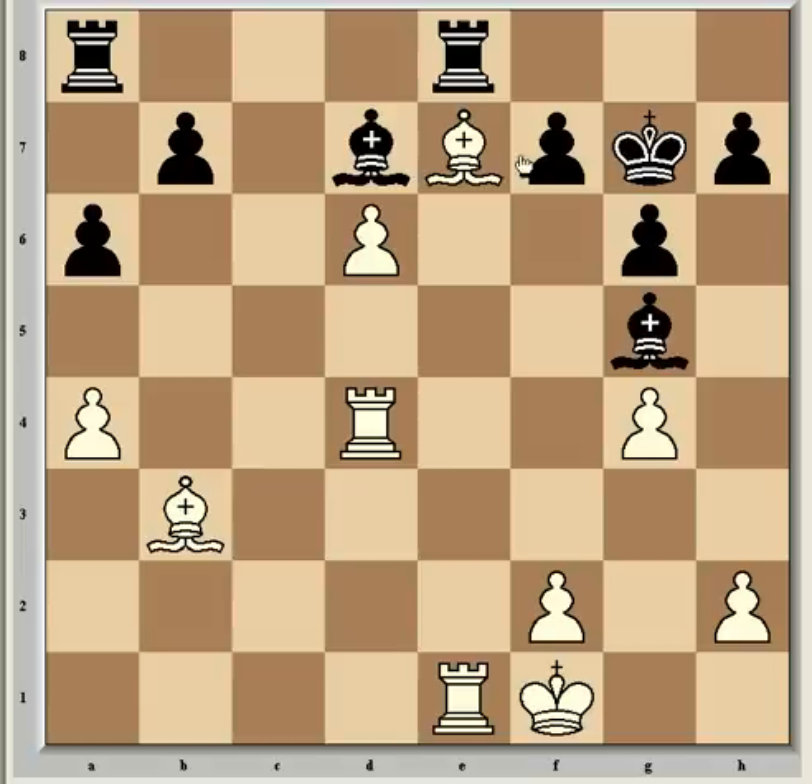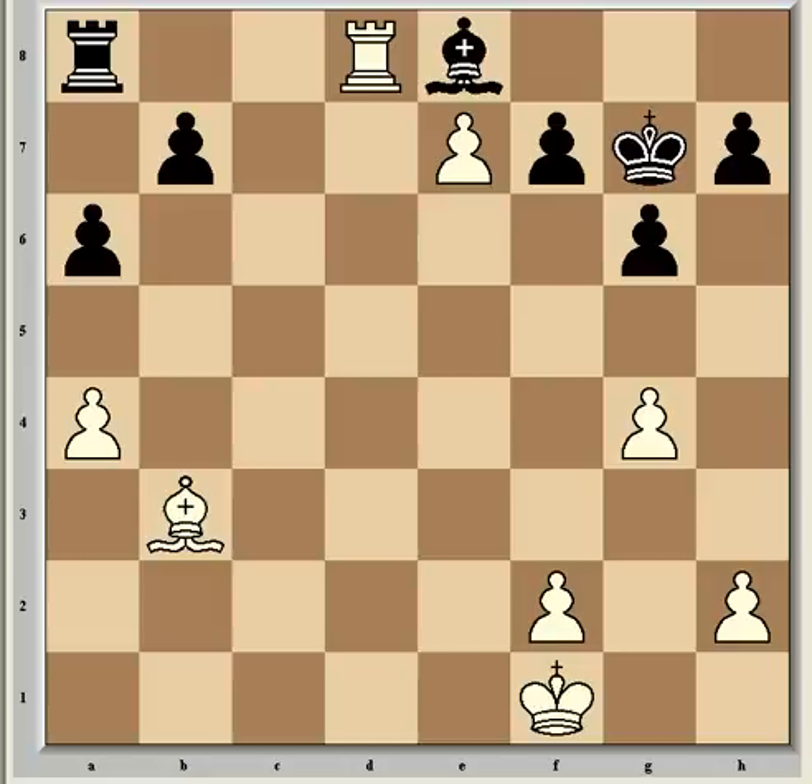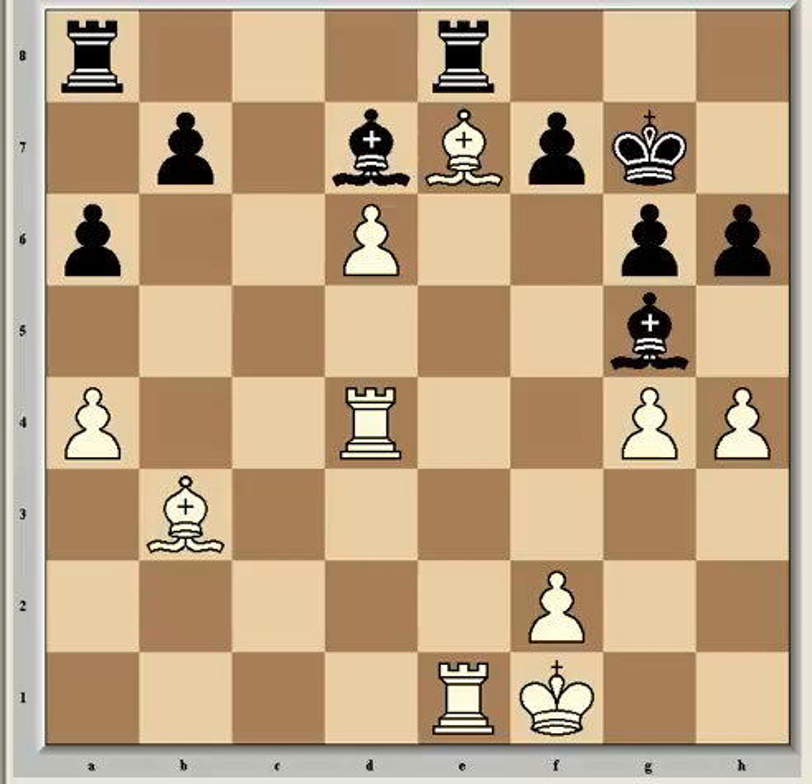If instead Bxc7, now comes rook takes c7, forking both the bishop on d7 and the f-pawn, which is attacked by the bishop on b3. One line goes rook takes c7, dxc7, Be8, rook d8, and white wins. Alternative defenses also fail. For example, if h6, now h4 and black is doomed. This is also the case if bishop f6 — now rook f4, and again white is easily winning.